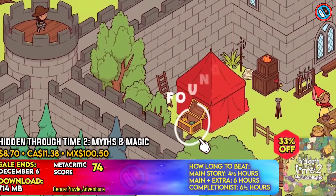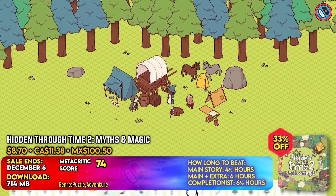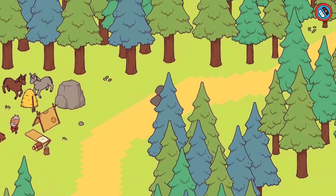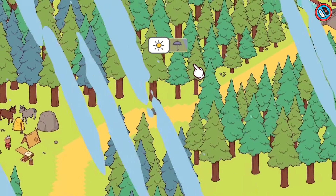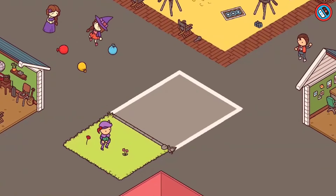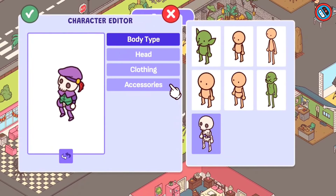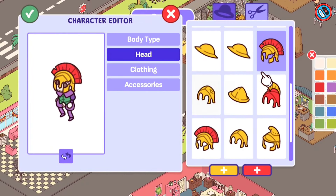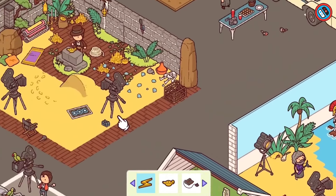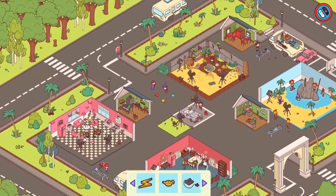Hidden Through Time 2: Myths and Magic is a 2D hidden object game with a lovely tone, warm atmosphere, and limitless entertainment. Players can explore four mystical eras, find secret objects, and progress through stages. The game also has a reality shift function allowing players to toggle between states and explore maps in many ways. The updated Architect mode enables participants to demonstrate their map-making abilities and share unique experiences, promoting creativity by allowing users to create their own dream worlds.